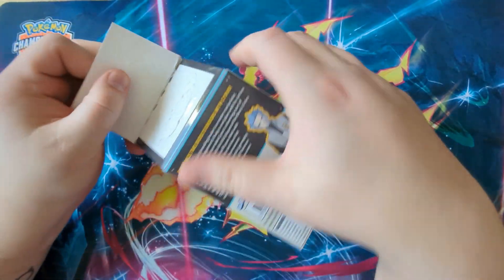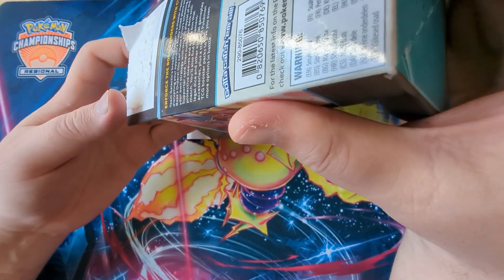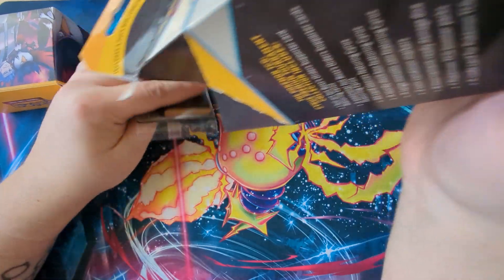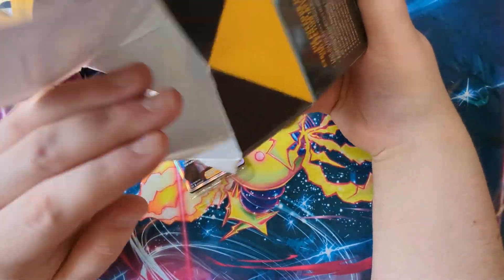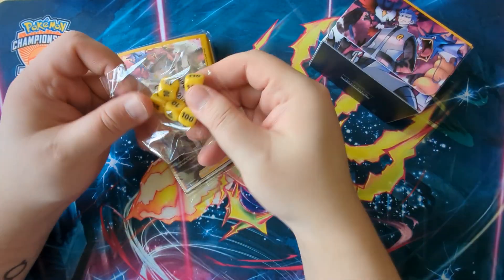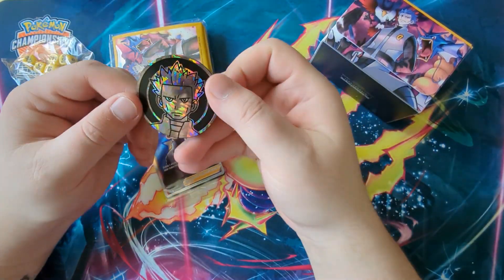Let's get this open — it's full tap at the back of course. Cyrus is the team leader of... team galactic! Not team plasma — call myself a Pokémon fan, unbelievable. Okay, so we get some yellow damage dice which are fine.